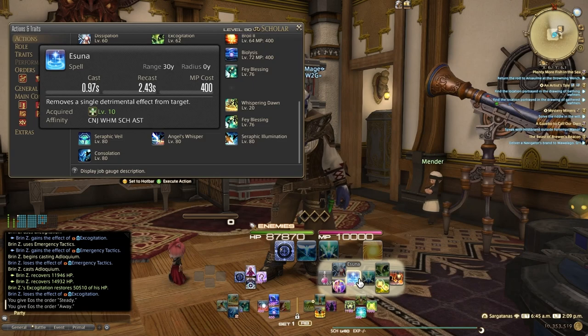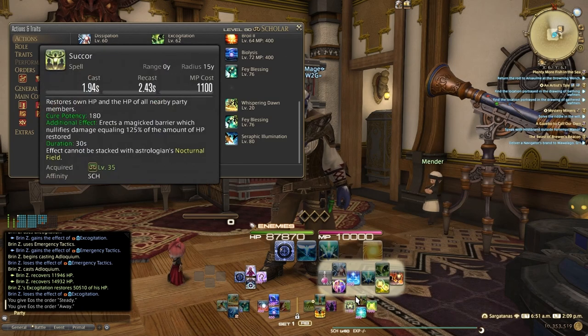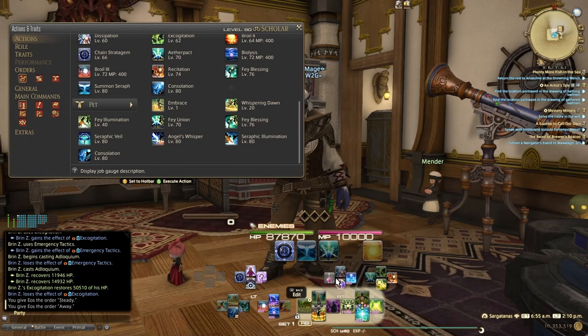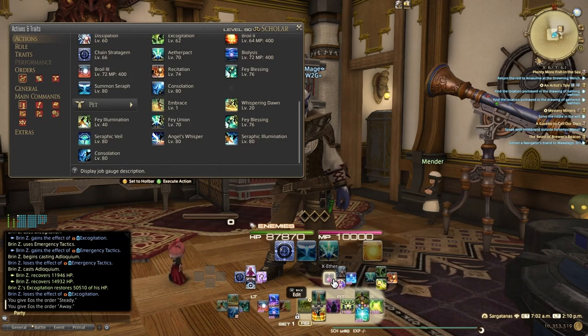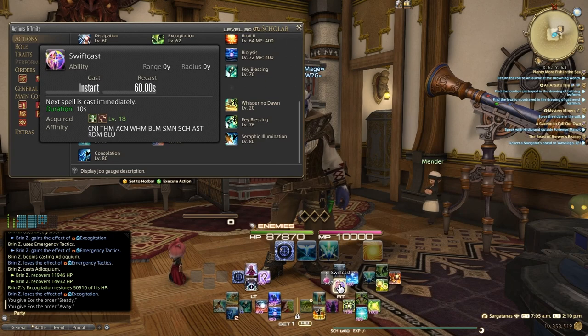Esuna is going to remove a single detrimental effect from a target — same placement as on White Mage. Dissipation basically dismisses your fairy but gives you a full stack of Aetherflow. So if you've burned all your stacks and still have 45 seconds till Aetherflow is back, you can use that. Lustrate — a 600 potency cure that's instacast, fantastic, but costs one Aetherflow and does increase your fairy gauge. By doing these you fill up your fairy gauge, and note that you fill it up and then drain it — it's a bit of ebb and flow. And I have Swiftcast listed here as well.